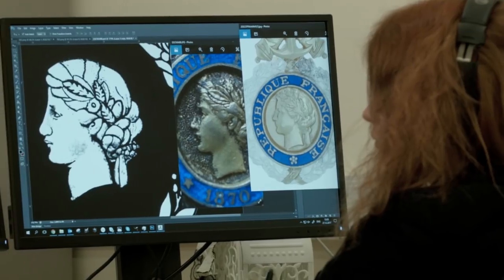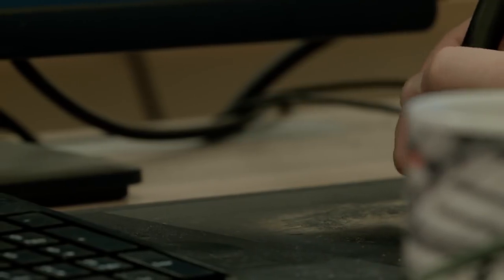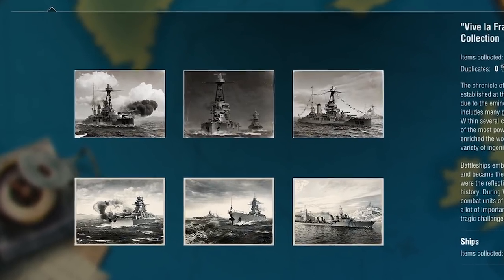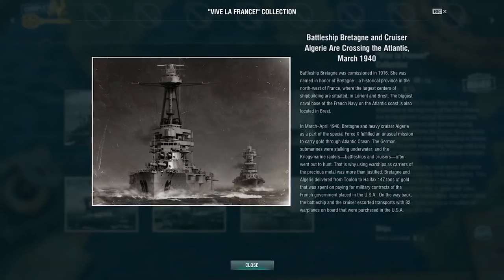In this update, players will be able to start gathering a collection dedicated to the history of the French Navy in general, and French battleships in particular. Here you can see the emblems of cities and provinces, historical figures that gave their names to French battleships. Several photos will tell stories of different episodes from World War II where the ships of Marine Nationale took part. Some of these stories are unique, especially the ones about gold shipping through the Atlantic.